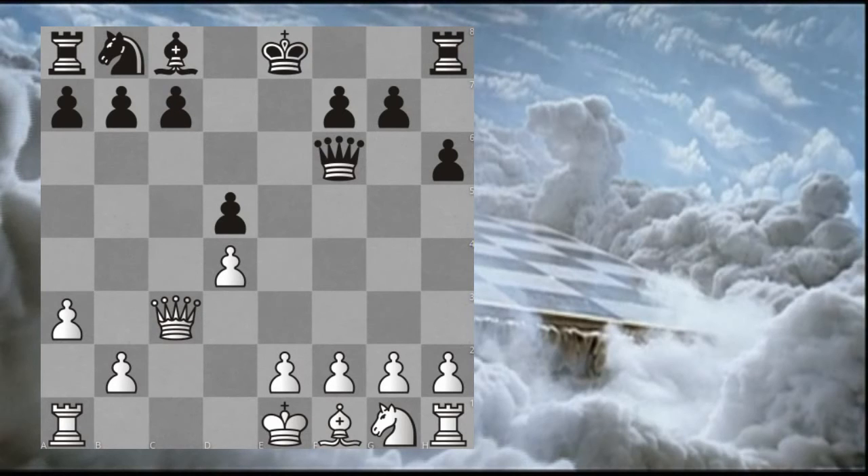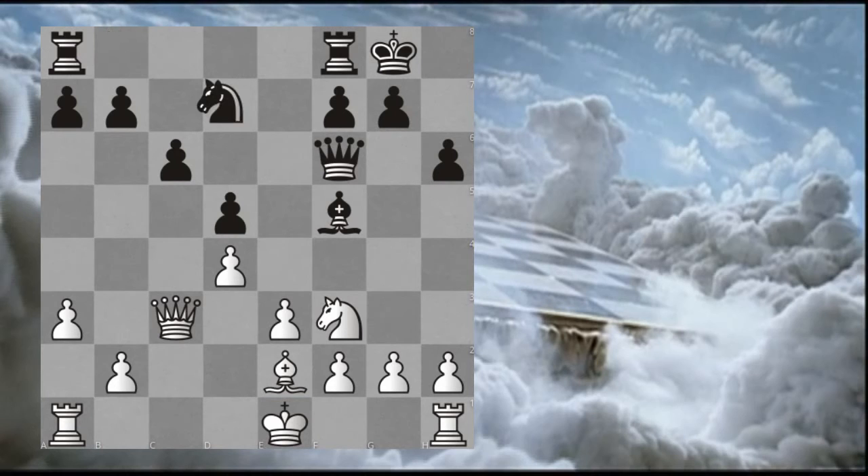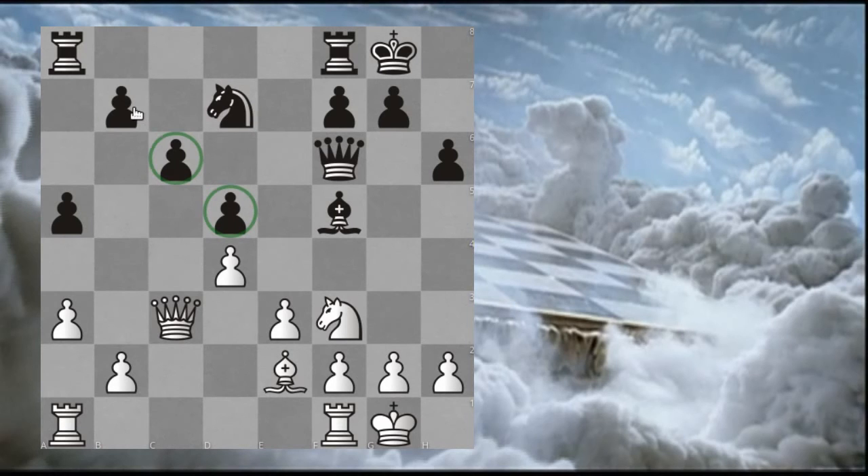The best move was Queen takes on C3. With castling, E3, C6, some normal developing moves, and A5. Black does not really appreciate that the opening of the A file will really help white's idea of attacking this queenside pawn structure. B4, A takes, A takes. And the A file is open, which can only really benefit white.